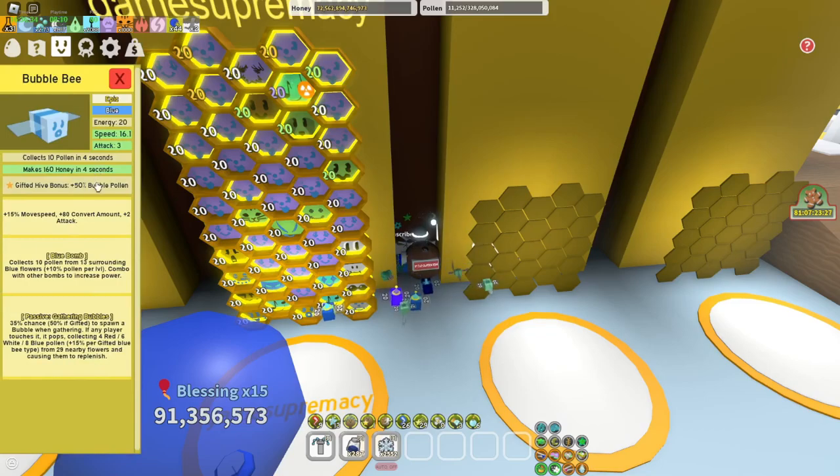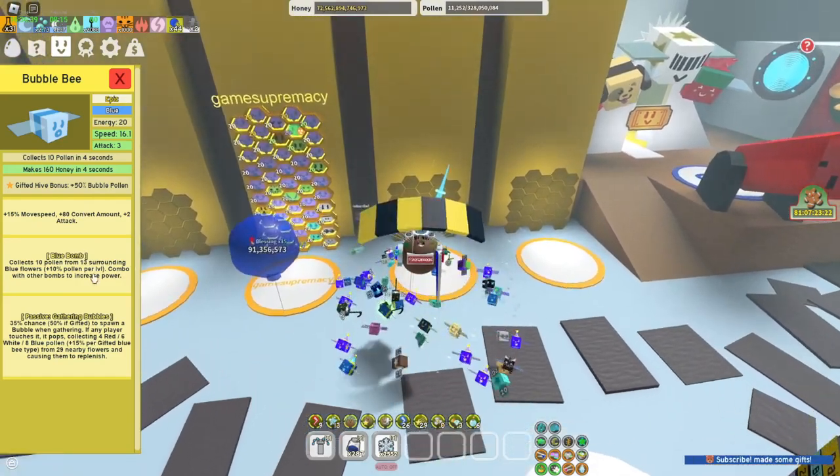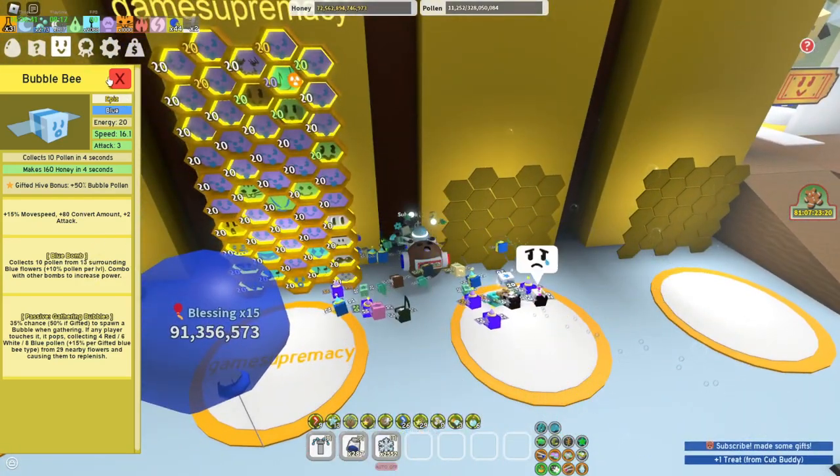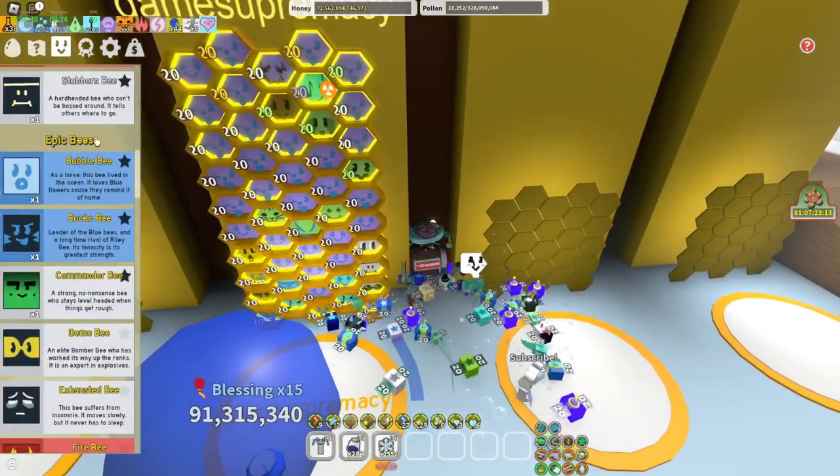After that, Bubble Bee — plus 50% Bubble Pollen and Blue Bomb and Gathering Bubbles, kind of good now. I'm not 100% sure — you can test with Bubble Bee and without — but I think having it is just a safer option.